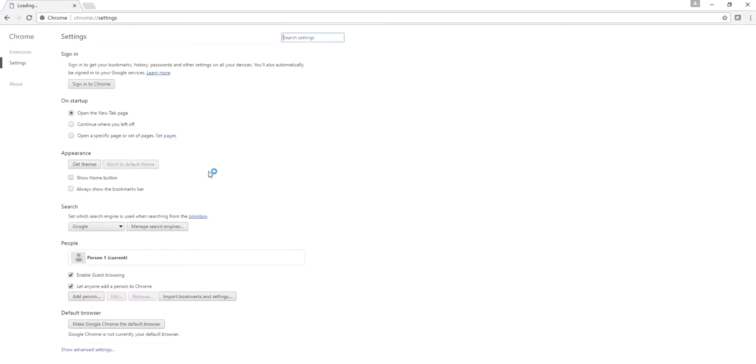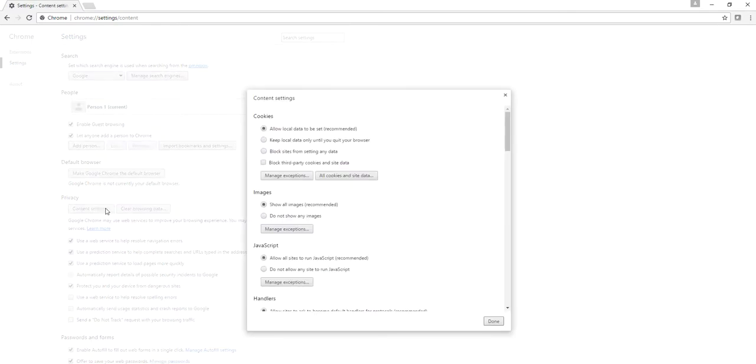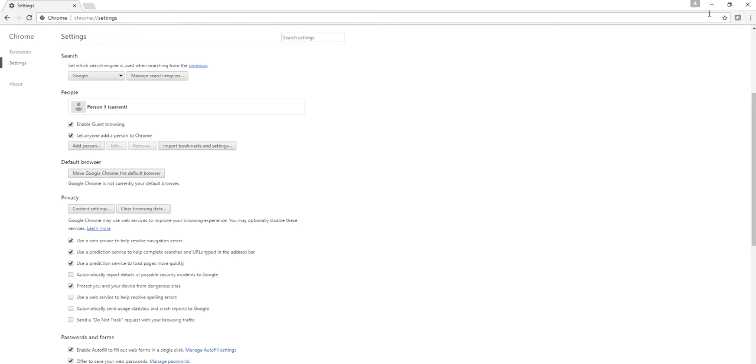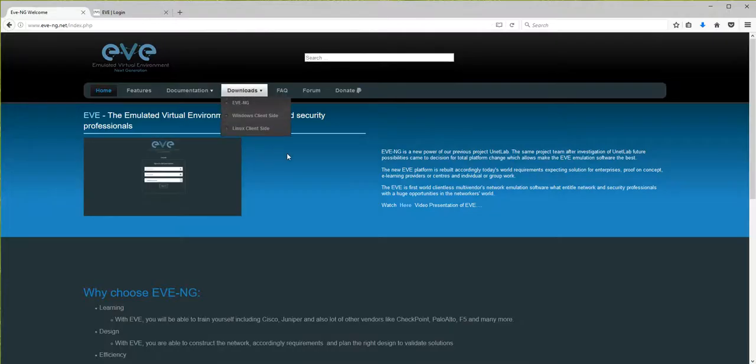In Chrome, go to Settings, then Advanced Settings, then Content Settings, then Clear Browsing Data. Uncheck everything and leave only 'Cached images and files' checked, from the beginning of time. Click 'Clear browsing data'. Done. The last step is to press F5 on your keyboard to refresh everything.